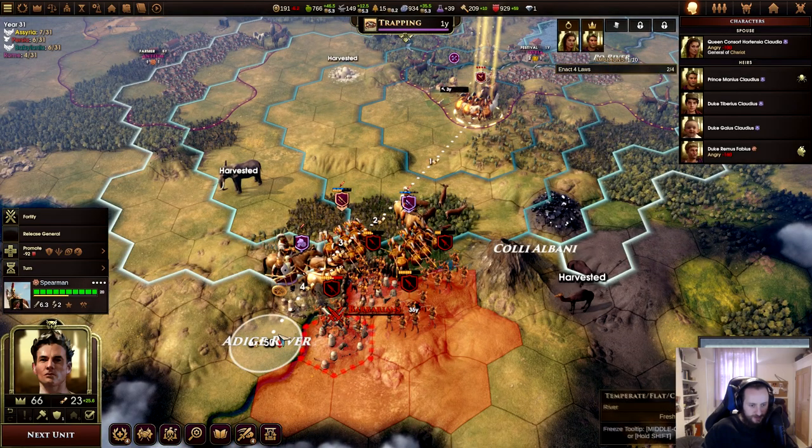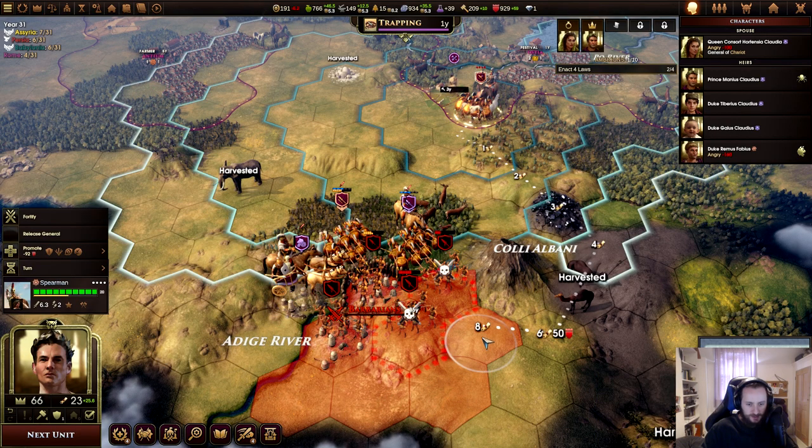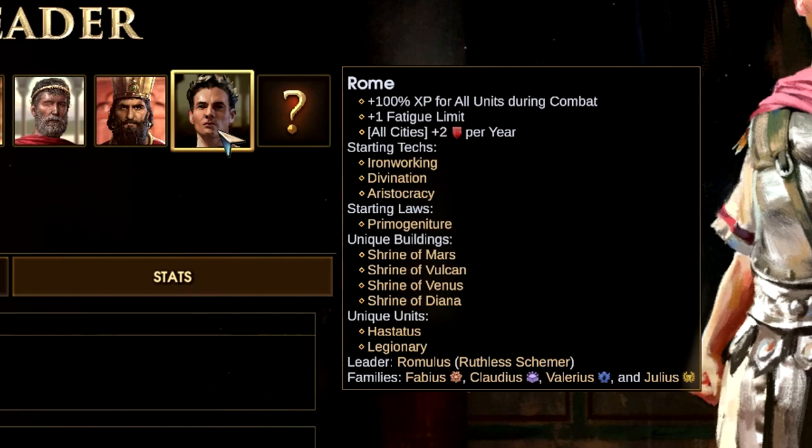Each country gets their own unique units and they are all generally strong and cater more towards the cultural aspects of the nation. Each nation also receives two flat bonuses for the whole game — one that affects all cities and another that is tied to a building or a specific stat.